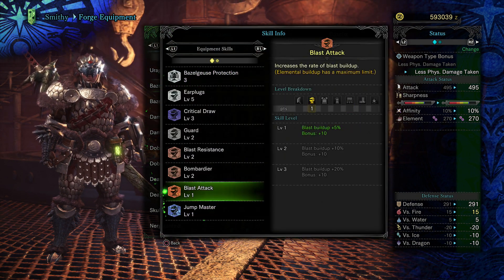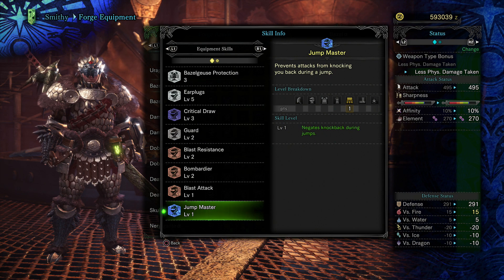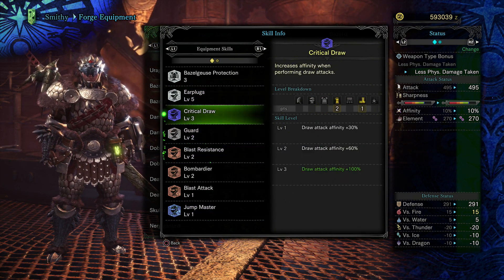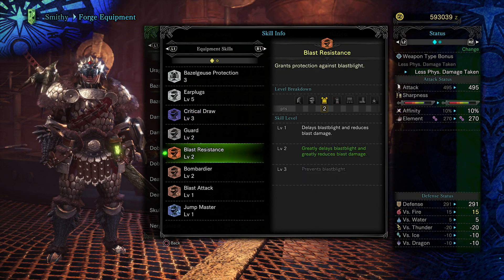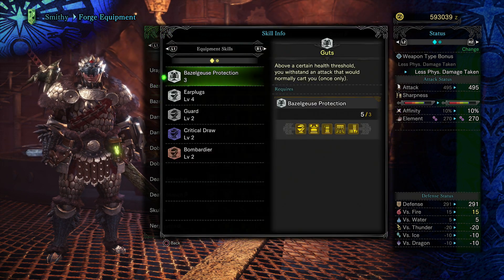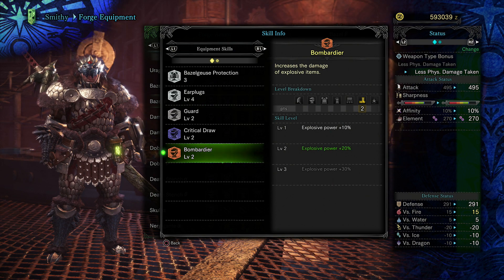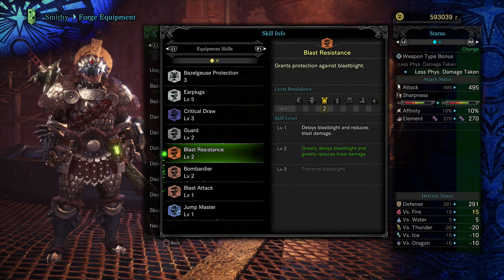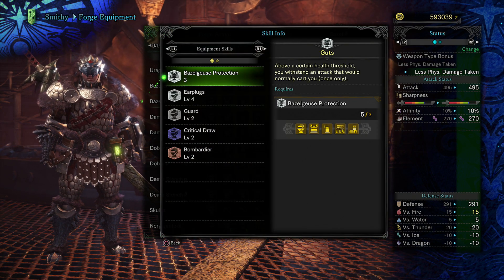We lose Blast Attack, we lose Jump Master, and we also lose Blast Resistance. So yeah, you lose three skills and the rest have been dropped pretty hard.